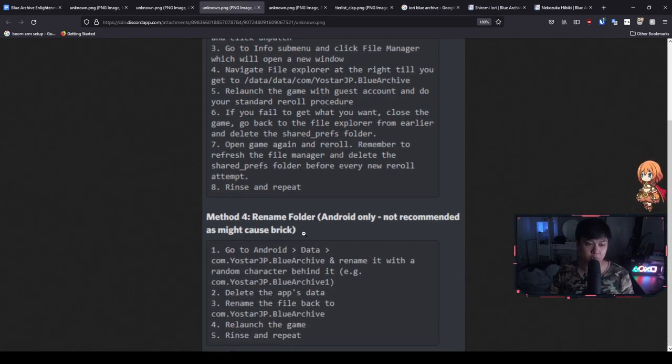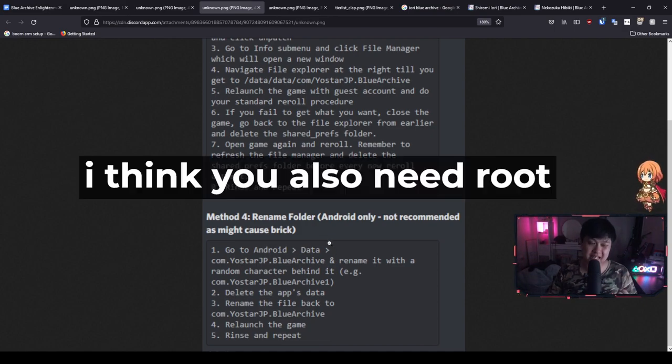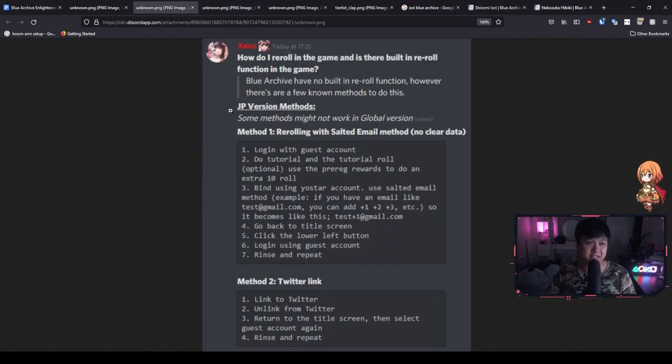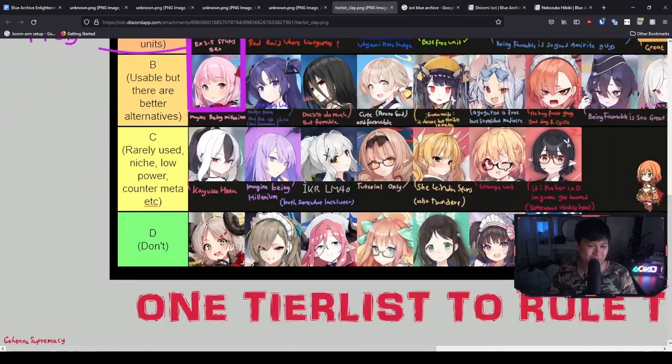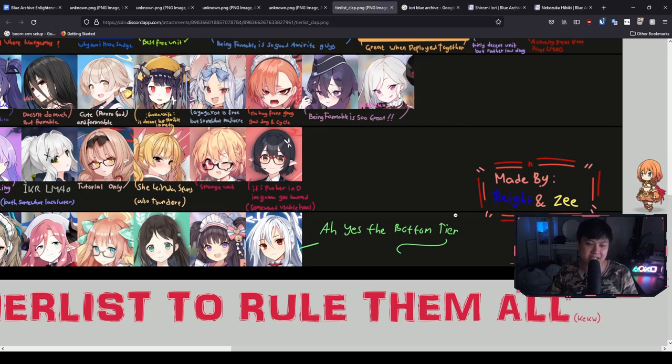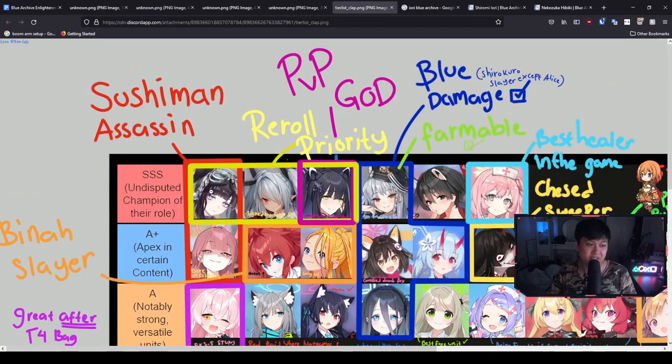That covers off the four different methods provided by Zeno — shout out to Zeno for these methods. With that being said, let's move on to the tier list itself. And this is a real riot. I don't want to call it a mess, but big shout out to Raid and Z for actually putting this one together, because there's a lot of rationale as to where the units are placed.